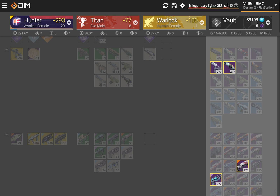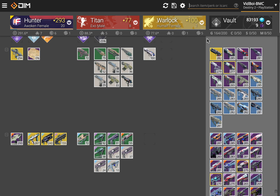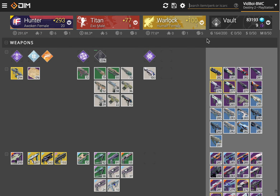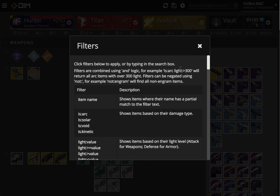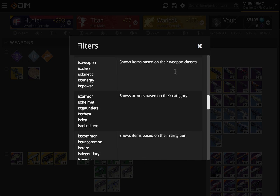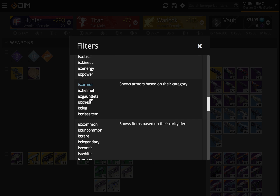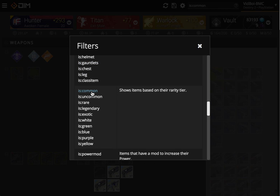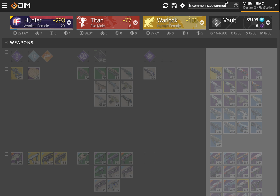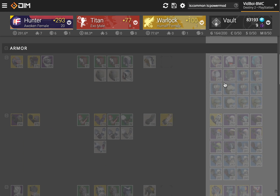All of these filters are super powerful and let you select and move items in bulk so that you can figure out exactly what you want to keep, what you want to shard, and how you want to build your loadouts. To learn all about that, you can just hit this question mark right up in the filters dialog, and it'll bring up all the different filters and give you an example of how to use them and what they mean. And if you click on one of them, it'll automatically apply it. So by clicking through here, you can build up a search just through examples.